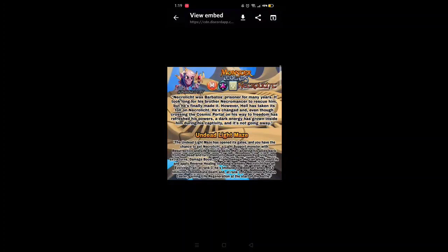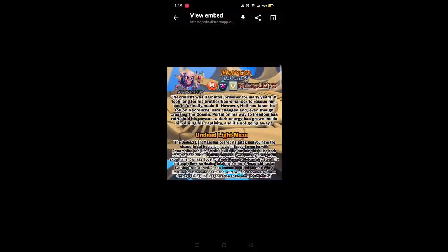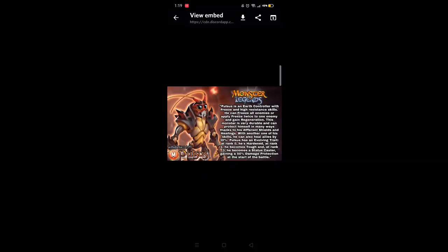Here is the Undead Maze. Necrolith is a support monster just like Lonrad and Rotten — he can revive his allies and give them extra turns, damage boost, or triple damage. He can also steal life and apply reverse healing to a single enemy. At rank zero he's immune to bleed, at rank one he's immune to immediate death like Lonrad, and at rank three he becomes a Status Caster gaining life regen at the start of battle.